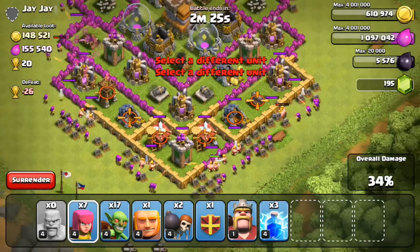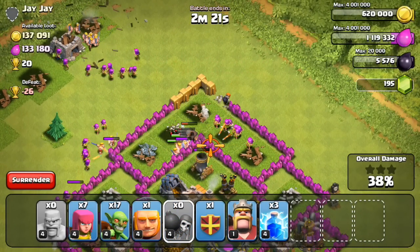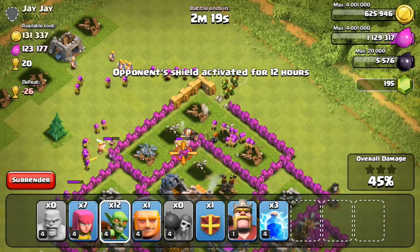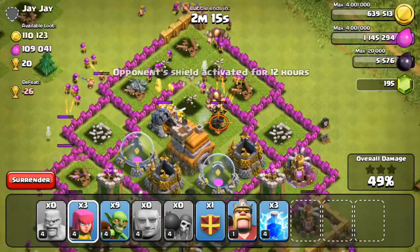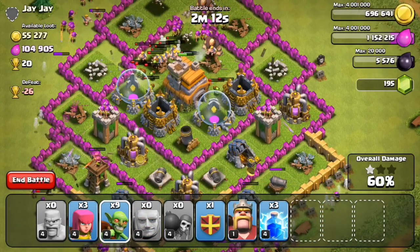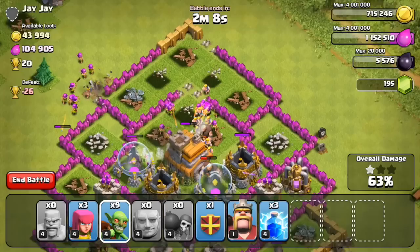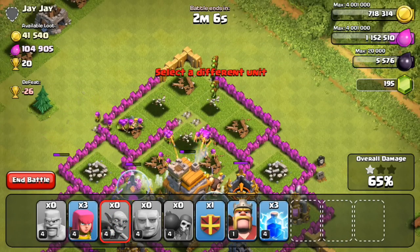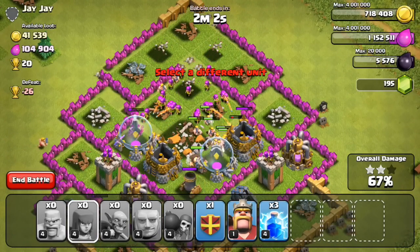Let me go ahead and start attacking from both sides. I have some troops on the bottom to take care of those mines and pumps. I'm going to drop most of my troops on the very top to get the Town Hall, as well as that gold mine in the center. I think we have a decent shot of getting 3 stars on this base, unless those cannons and archer towers on the bottom don't get taken care of. You can see my goblins are going in, my archers going in — things are looking pretty good so far.